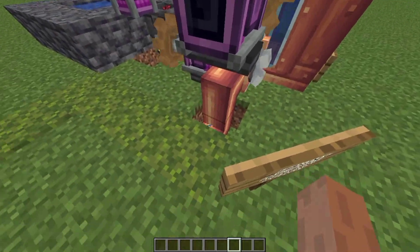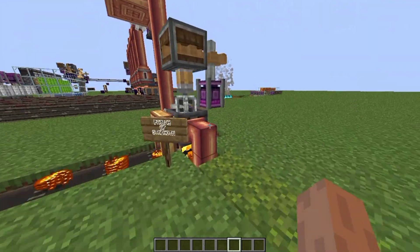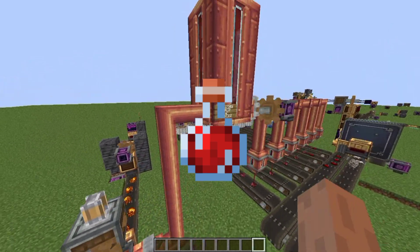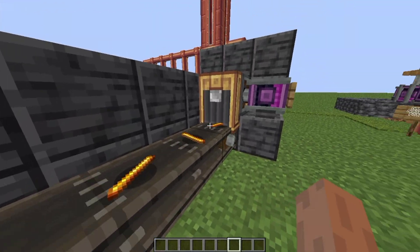This tank will get connected with pipes to another basin, in which awkward potion and blaze powder will be mixed together to make potion of strength. For the record, the blaze powder is generated with this mechanism.